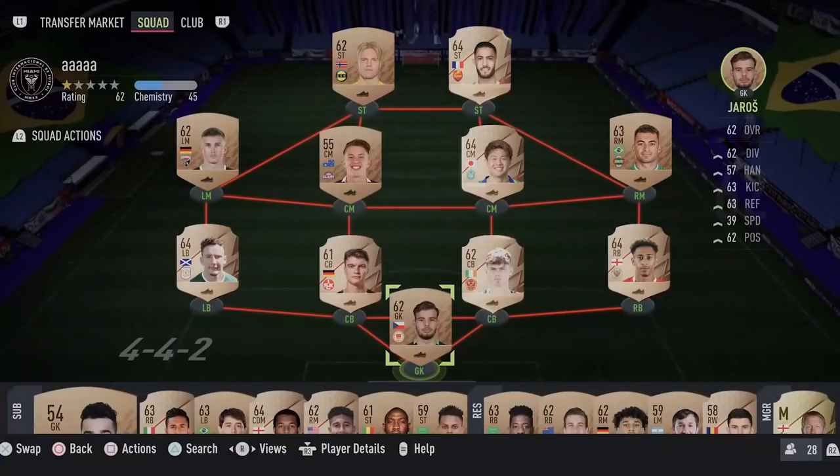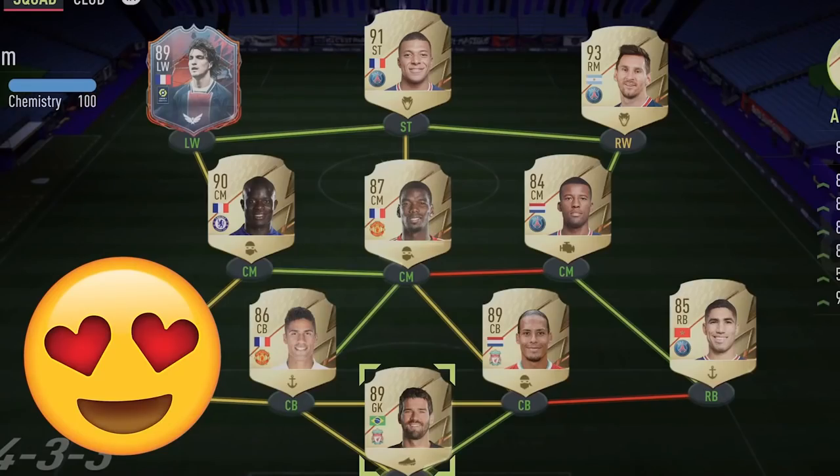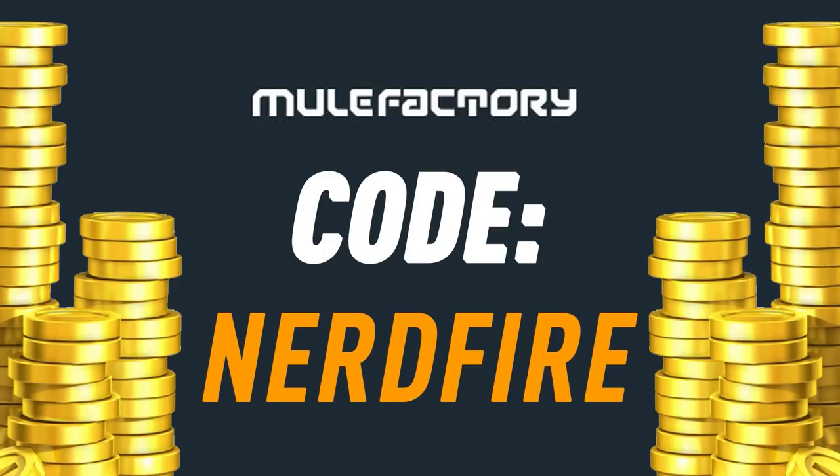The Signature Signings are here for Black Friday - let's open a load of packs and see what we can get. Do you guys want to kick-start your FIFA 22 team with a bang? Head over to movfactory.com for the cheapest, most safe and reliable coins, and use the code 'nerdfire' at the checkout for five percent off your order.